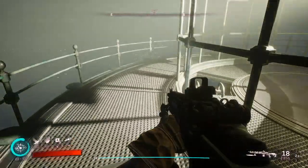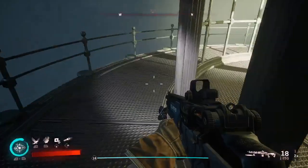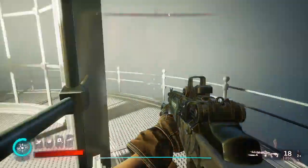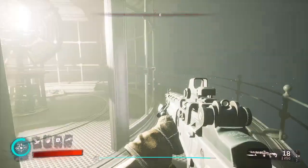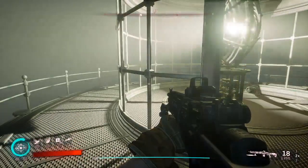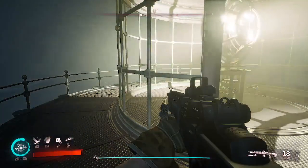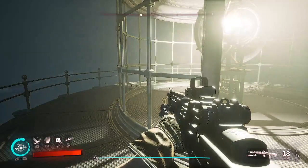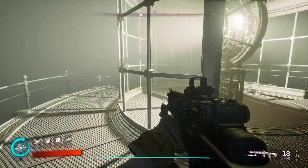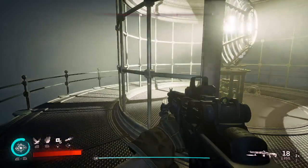I think what I will do is head downstairs to that battle. I'll leave you to decide — we're going to engage in the battle downstairs, or we'll stay up here. So that is basically the mission to restore the lighthouse. Thanks for watching. Go ahead and subscribe. We've got some more missions and side missions, as well as some areas to clear out.